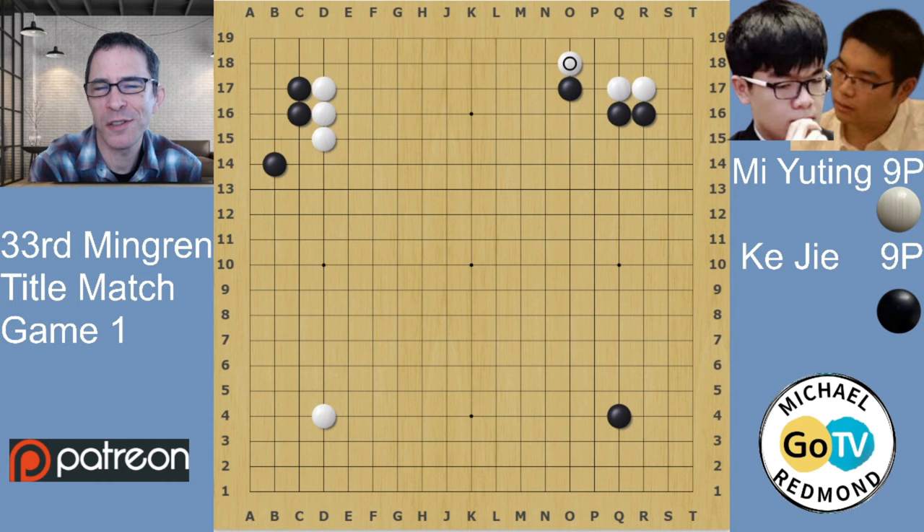But Black cannot capture it in the ladder because White has the lower left corner, so it's going to be a different game. Black would maybe extend, and it would be about even. In the game, White plays this move, which is known in the West as the Flying Daggers joseki, because it is very dangerous — that's where the name comes from. In Asia, we call this the Miyuting joseki because Miyuting played it earlier than most players and with great success.